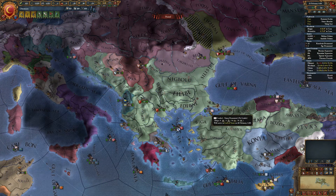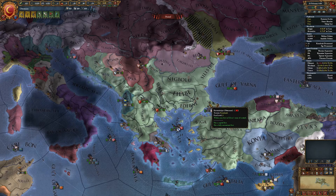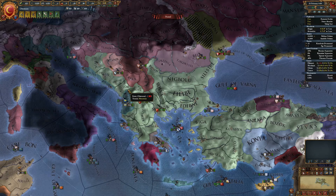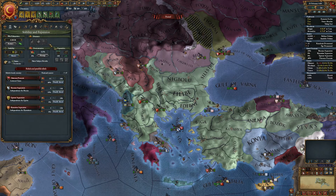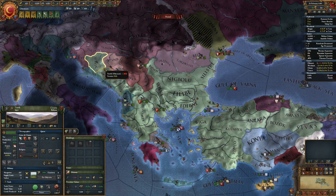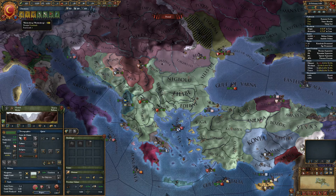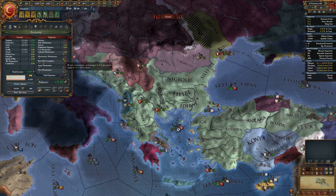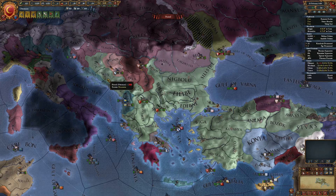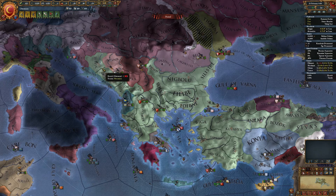Eleven years have passed and I have conquered part of Byzantium — not everything — to avoid excessive aggressive expansion, as I had to also conquer part of Serbia and Bosnia. I made myself the Defender of the Faith to give me two missionaries, and then I sent those two missionaries into these Catholic provinces. I lowered the maintenance of the missionaries to the minimum to make them as ineffective as possible, but they still raise unrest in these provinces.